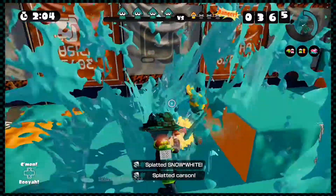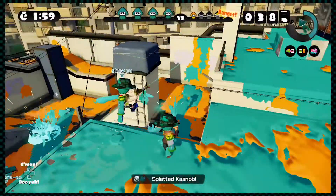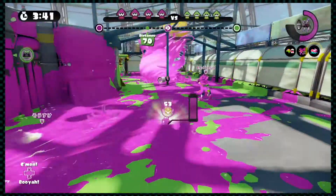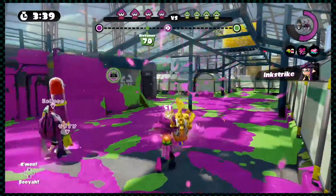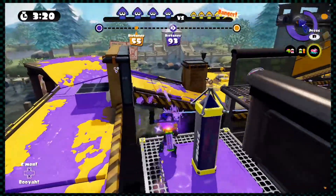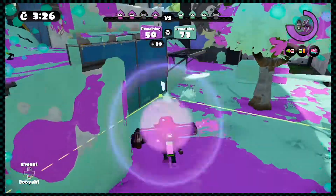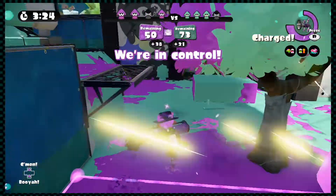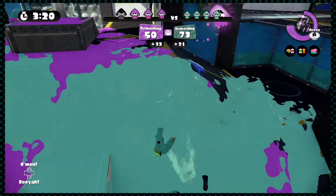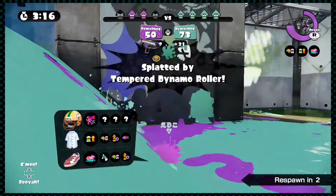Combat and the temporary elimination of other players, or splatting of other players as the game likes to call it, becomes a much bigger focus in Splatoon's three ranked modes. There's the payload-based Rainmaker and Tower Control modes, in which you need to move the all-powerful Rainmaker weapon, or stand on the tower in order to get it farther into enemy territory. And the Splat Zones mode, where you need to maintain control of one or two points on the map by keeping them covered in your team's ink. These modes require much different thinking than the standard Turf War, with a focused objective that benefits from proper weapon choice and skilled combat.